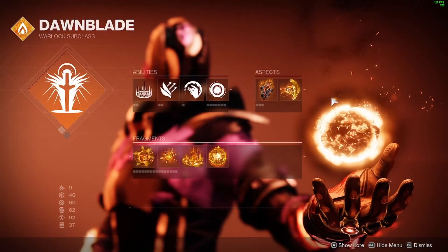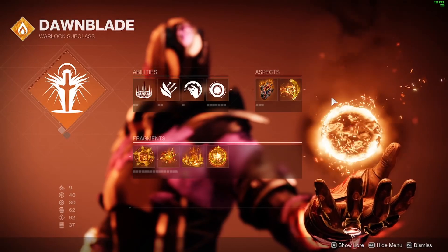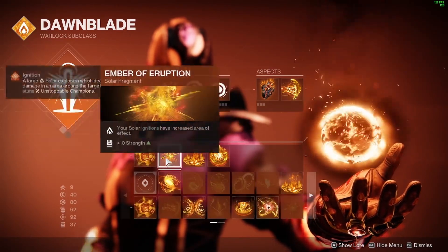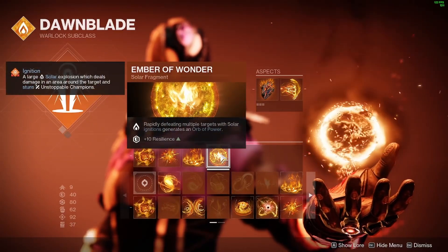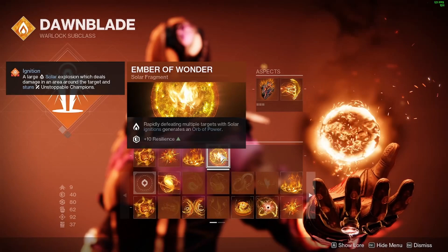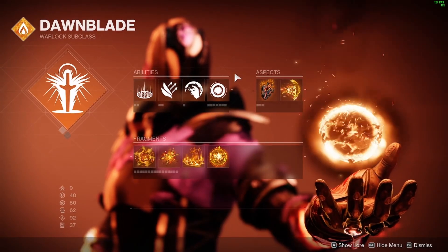Starting off as a Solar Warlock, you're definitely going to be running your Well of Radiance to make sure you guys can always stay fully healed and tank all waves in Onslaught. For fragments, run Ember of Combustion, Ember of Eruption, Ember of Empyrean, and Ember of Wonder — my four personal favorites to keep up scorches, ignites, and radiant. For aspects, just Touch of the Flame and Icarus Dash.